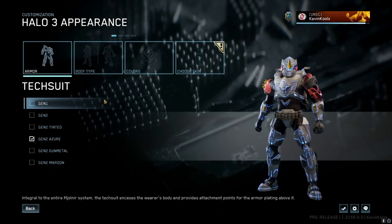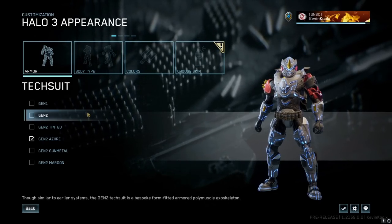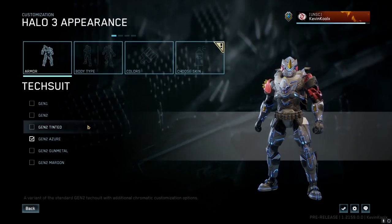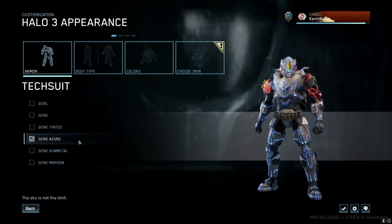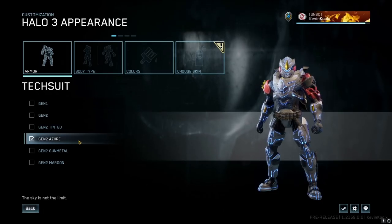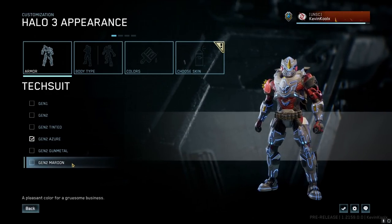We also have some new tech suit customization. You guys remember in season five they brought some new tech suits — we have the classic, the new version with some bumpiness, a tinted version, and now they have Gen 2 Azure which gives you a blue undercoat. We'll show you how it looks in game in a bit, as well as Gen 2 gunmetal and Gen 2 maroon. Sadly though, no love for elites.